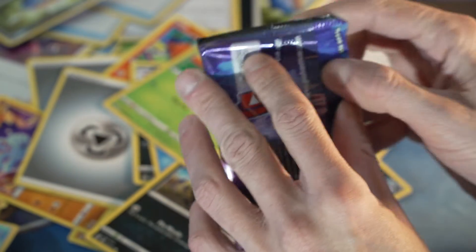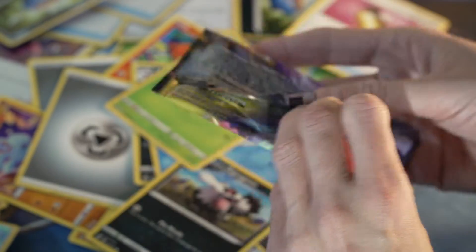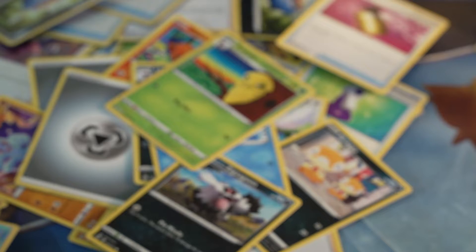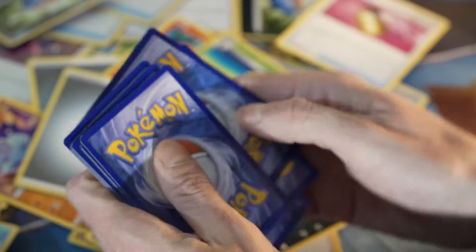Scraggy is our reverse, and on the back is a Galarian Obstagoon holo — cool! Now that I know we get a holo in every pack, I'm just gonna sleeve them after the end of all of these videos that I'm about to record. I think we do just get a holo or better in every pack, so there's no real sense in hiding what color the code is — but I definitely don't want to show the code.